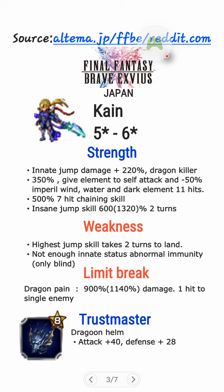And he's got an insane Jump skill — 600%, 1,320% when maxed, for 2 turns. That 1,320% is with his innate Jump Damage plus 220%. So if you have 2 of the ADSTM from the Bravely Default banner, you will get about 320% Jump Damage, which equates to 1,920% damage. If you calculate it over 3 turns per turn, you will do about 640% damage — that's without Imperil. With Imperil, you will do about 900-plus percent. It's insane.